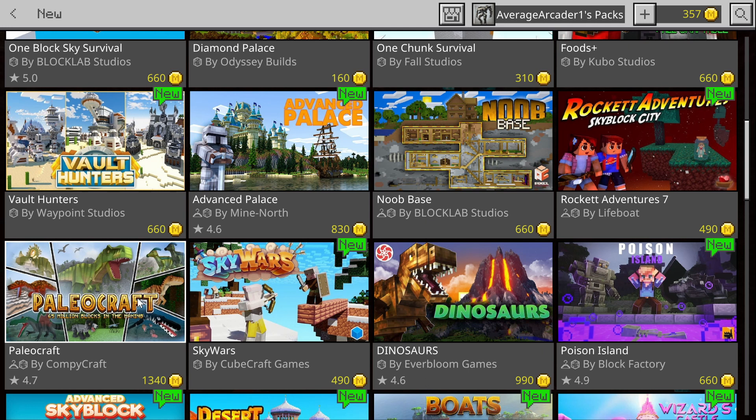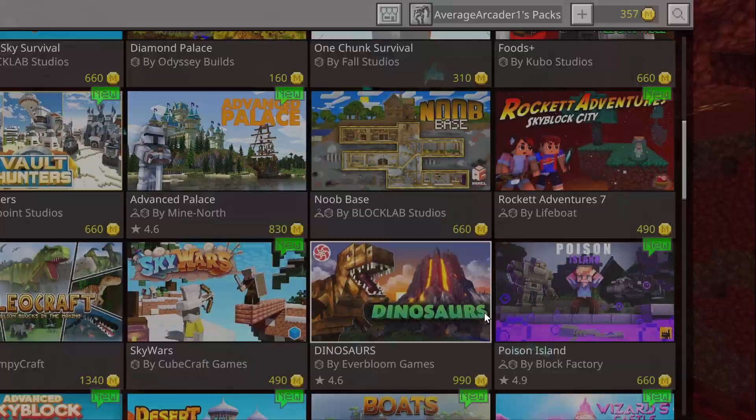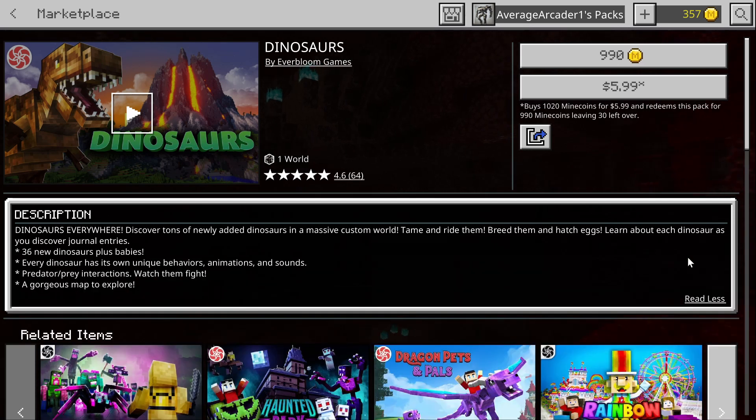Number four is Dinosaurs by Everbloom Games. The fact that two dinosaur games came out at the same time is hilarious — I feel like somebody knew what was going on. It lets you discover tons of newly added dinosaurs in a massive custom world, tame, ride, and breed them, hatch eggs, and learn about each dinosaur through journal entries. I really like Everbloom — they put a lot of function into their maps.